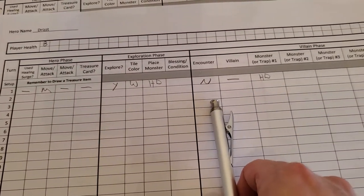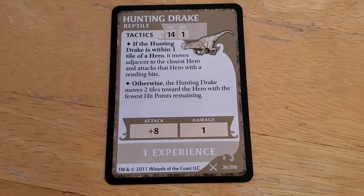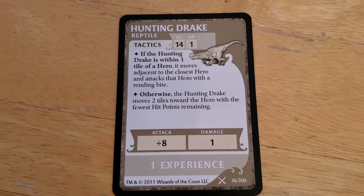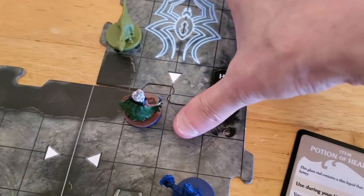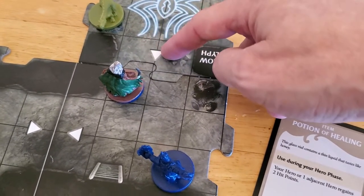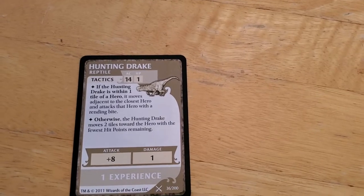We're now in the villain phase. Since there's no encounter, the Hunting Drake activates. It says if the Hunting Drake is within one tile of a hero, it moves adjacent to the closest hero and attacks with a rending bite. Based on the wording, it just needs to move adjacent — not necessarily onto the hero's tile specifically — so there are several valid positions it could move to.